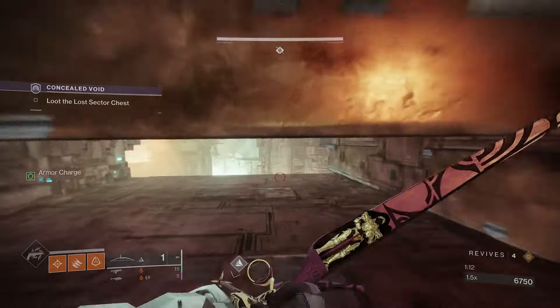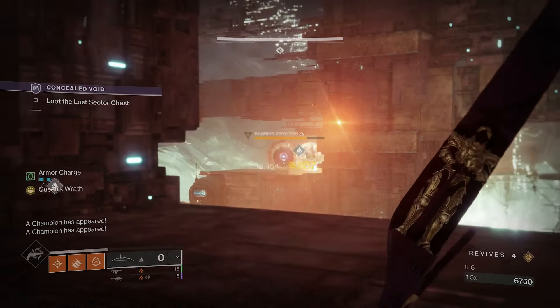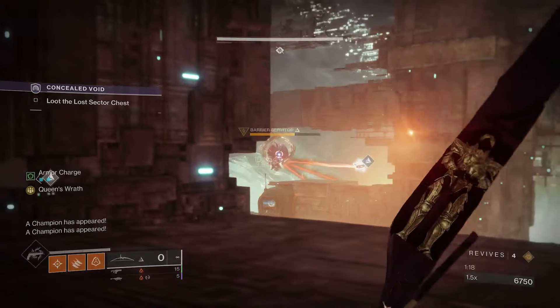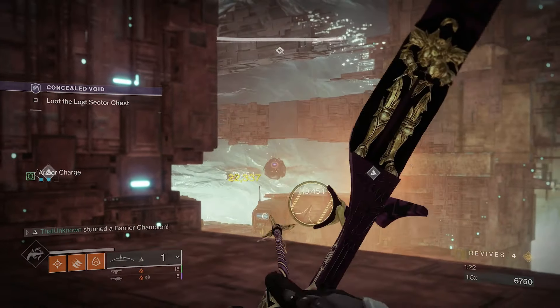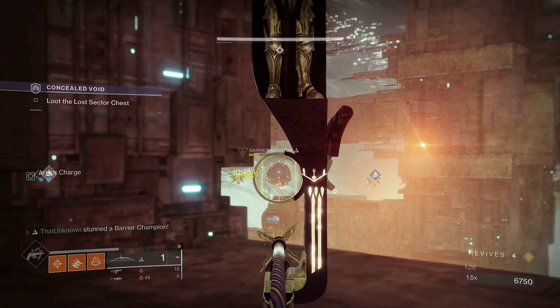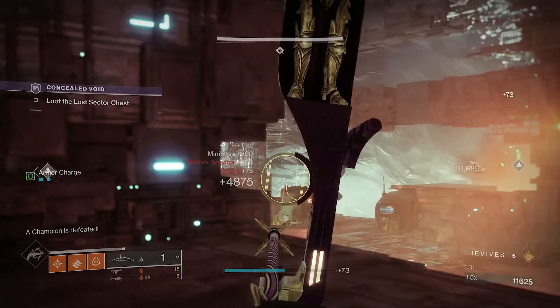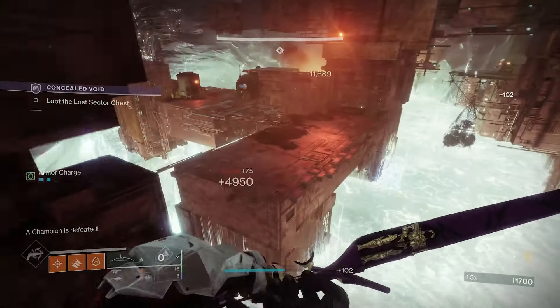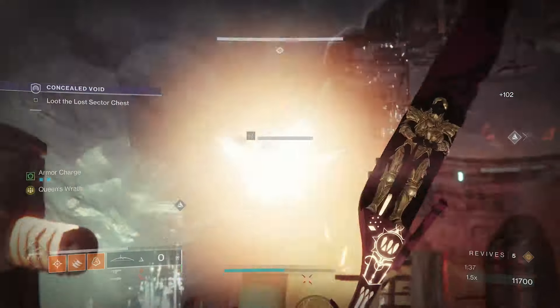Right here is a really good spot to pick up the Barrier champion. You can pretty much just stand here and kill him without anything bothering you. It's a very easy spot. If you go forward there's gonna be a lot more things shooting you, so probably stay here and then we can go this way and start picking up the enemies slowly.